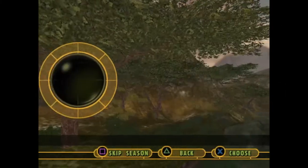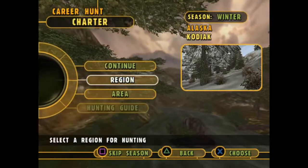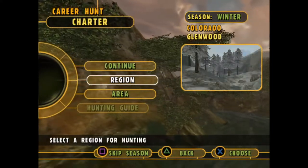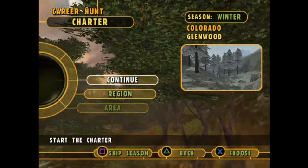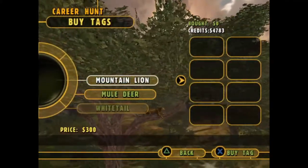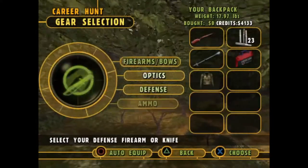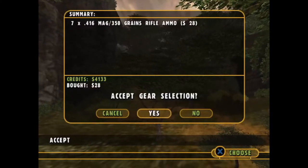So now we are on to our charter hunt. Looks like we're in Kodiak — we're actually going to change where we are. We have Alaska, Colorado, and Wisconsin. I think we're going to go for Colorado, and for area we're going to go for Glenwood. And then for tags, we can do Mountain Lion, Mule Deer, and Whitetail. So I think we're just going to go ahead and get all three, because why not? We have the money. We're going to buy a little more ammo and get back to 30.